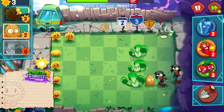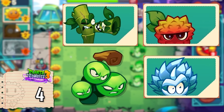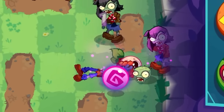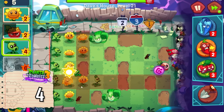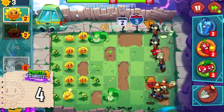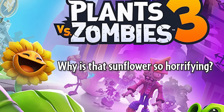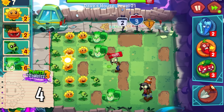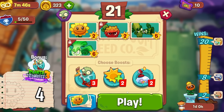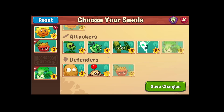Plants vs Zombies 3 features a measly four new characters: Bamboo Chutes, Lychee, Grapes of Wrath, and Silversword. Despite its visual similarity to Endurion, Lychee has a different name and functions differently. I'll also be counting Silversword since it was a character at one point but has since been removed. Such a low amount of new characters is kind of sad, since this game has been in development limbo for years. At least they started making some good changes, such as the Choose Your Seeds feature.